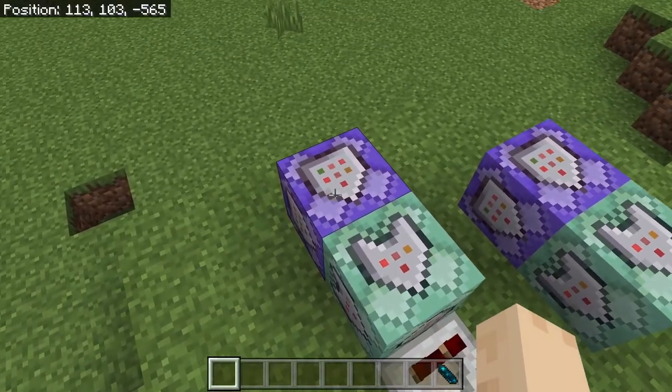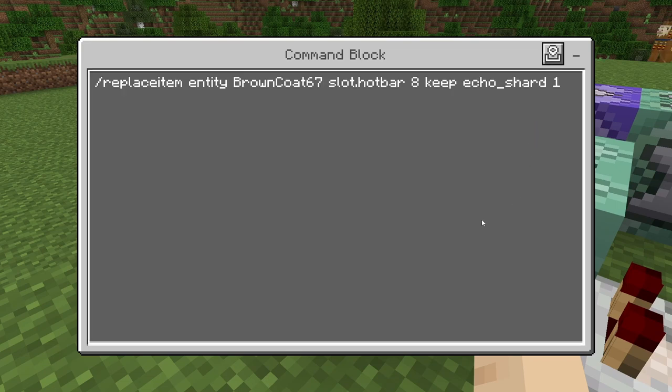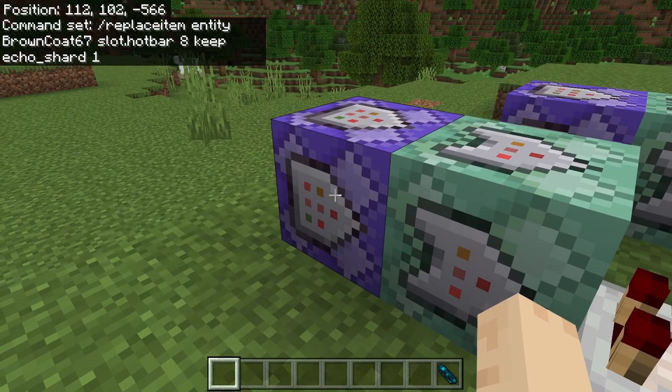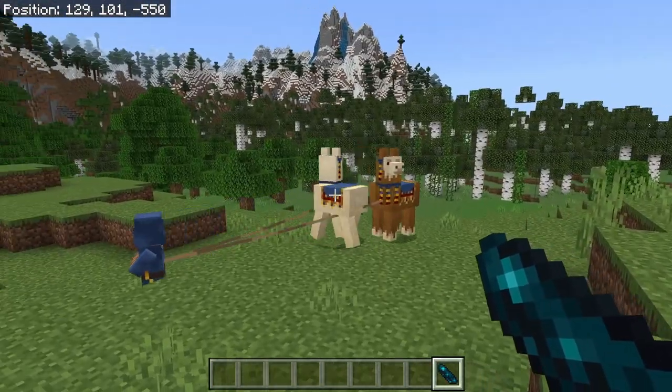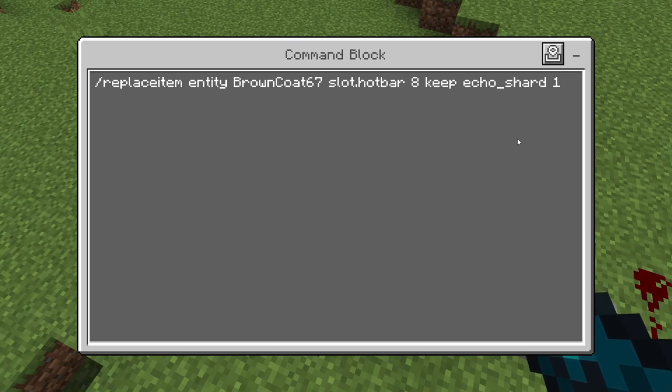The first one we're going to put down is a repeating always active command block with a two tick delay. Make sure it is not executing on the first tick. That's going to be: /replaceitem entity @a[name=your_username] slot.hotbar 8 keep echo_shard 1. As soon as you put this in, it's going to put an echo shard into the last place on your hot bar. You'll be able to activate the shotgun by using the drop button. It will not erase items already there because I'm using 'keep' in the command — it won't load an echo shard in unless that slot is empty.